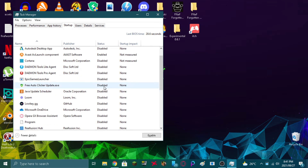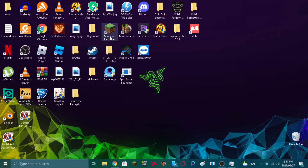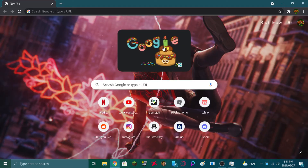Alright guys, so I have successfully disabled every single Startup program on my computer. Once you've done that, your PC should start up way faster too, and it should open Google and any other application two times as fast as it did before. So just to show you it's a bit faster, I'm going to show you how my PC usually loads YouTube, and how it loads after I disabled all my Startup programs. First I'm going to show you how it used to load, so I hope you enjoy the comparison.